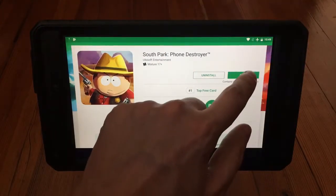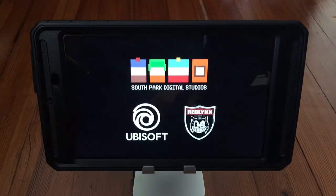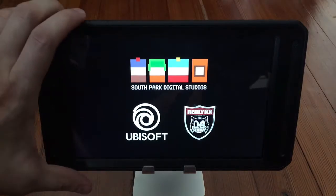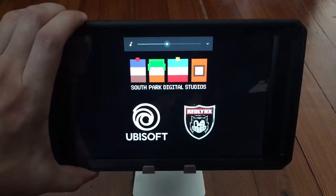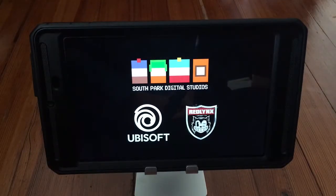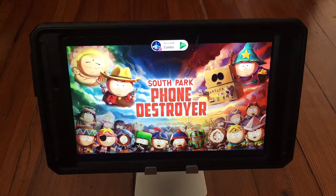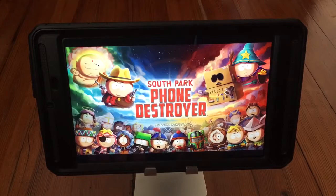I can open it, so I will open it right now. I'm going to put the volume up so you guys can hear some sound from the game. Obviously this is a Nvidia Shield on Android 7.0. The sound also doesn't work — you know, the beginning sound where it says 'Phone Destroyer' — that obviously does not work either.